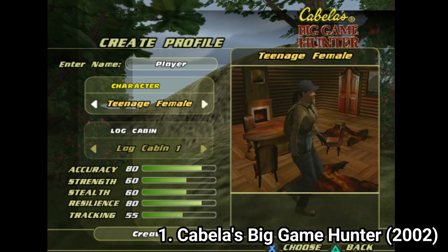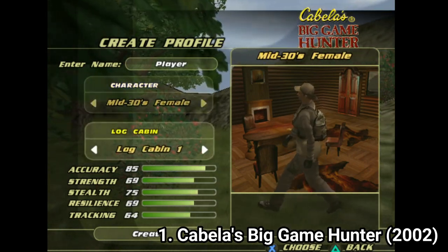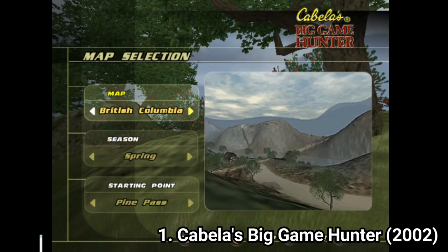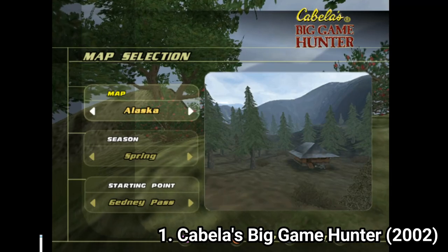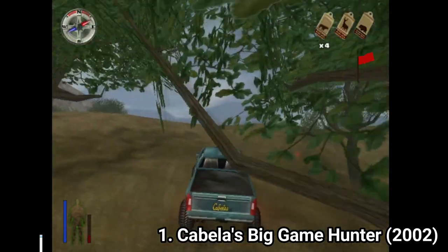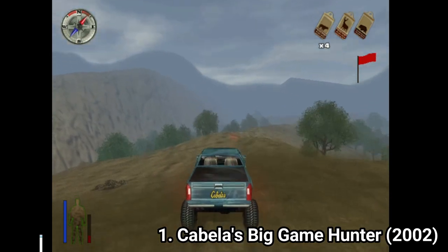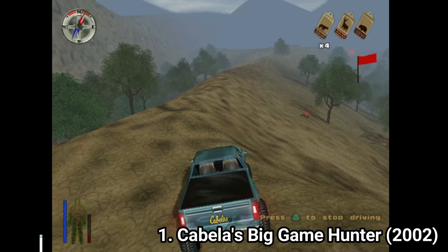As for content, there are 6 different hunters to choose from, each with different stats, and 8 locations to hunt in. Once you clear a location, it's available for play in quick hunt mode. You also get vehicles, baits, and a GPS that shows you the animals nearby. The harder the difficulty you choose, the smaller the animal number on the map.